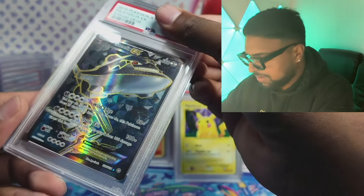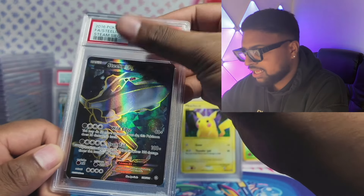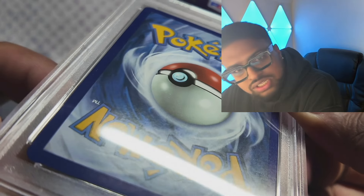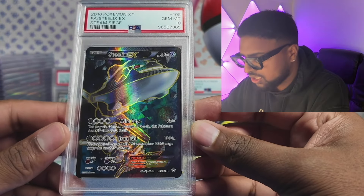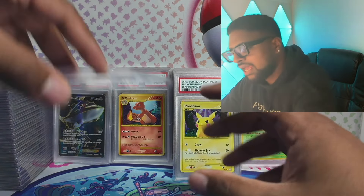Not many 10s today. Oh — I think I packed this recently and I thought I'd submit it. Got a gem mint 10! Steam Siege 10s can be the cheaper ones — and look at that, you see that on the surface? Those are print floors. I thought it wasn't going to get a 10, but I sent it anyway because the corners were beautiful. So we got a 10 — XY full art 10, we'll take that.